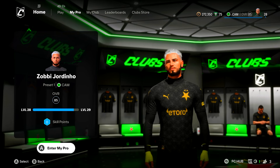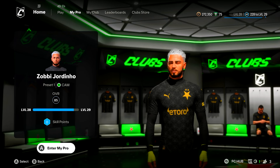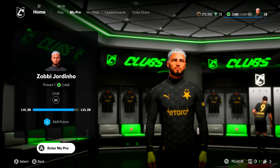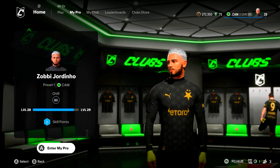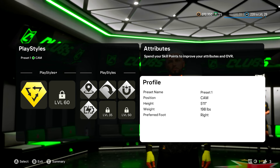Today, as you can see on the screen, it's CAM. It's a vital position in the football team. And today we're gonna give you a little starter build, get you started on the game. Level 28, you know. It's not giant levels, but it's enough to work with. Profile first — it's CAM, it's 5'11", it's 198 pounds.